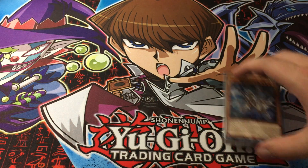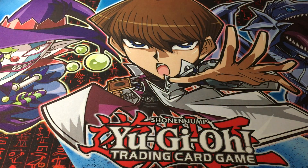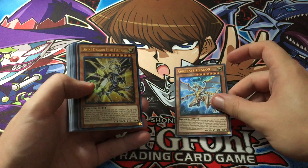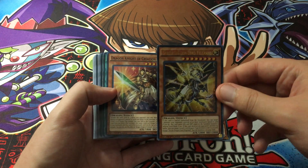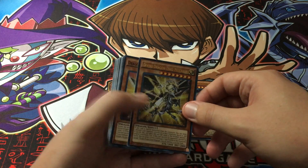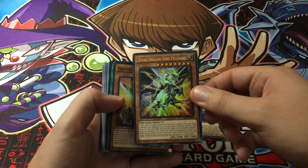So we have our structure deck here. Let's crack that open and see what we have. We have Arc Brave Dragon, Divine Dragon Lord Felgrand — that guy looks pretty awesome, it's the new version of Felgrand. Pretty cool how they redid him.